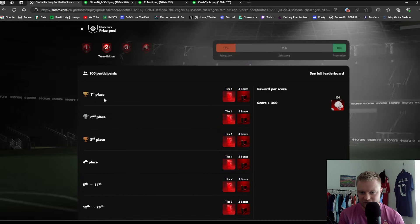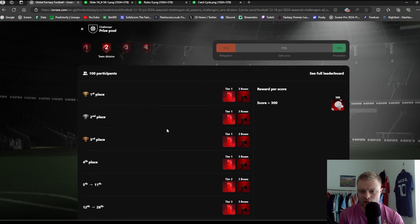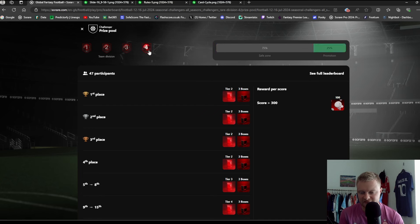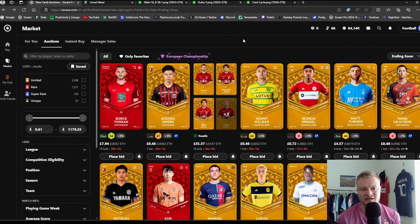Back to the original video: in my Division 2, first place wins Tier 1 and 3 boxes, all the way down to 62nd place winning a Tier 5 and 3 boxes. Division 1 will have better rewards, Division 4 still decent but not as good. The goal is to win promotion to Division 1 for better rewards.